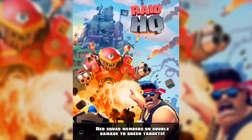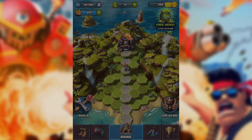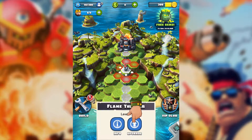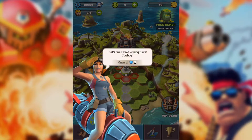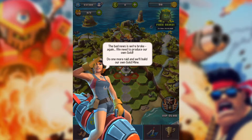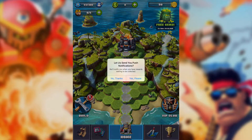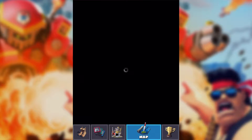300 gold. Red squad is ready — now bring me more. Let's find what to upgrade. This flamethrower to level 2 — sweet! Damn, we are broke again. I hate that. It's time for another raid.